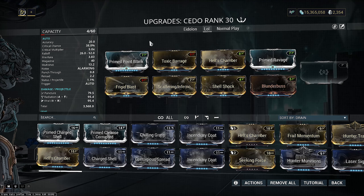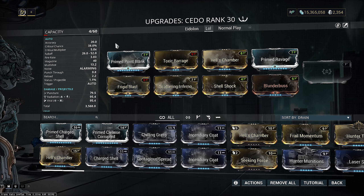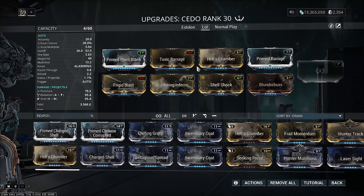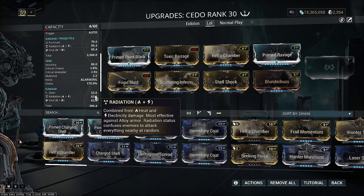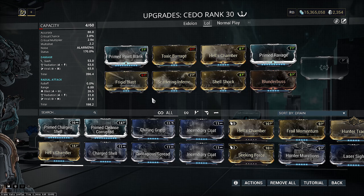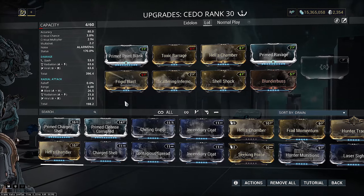Now you may have seen this build floating around lately, but I would not recommend using it. Although you have two strong elements set up on the weapon and a ton of status chance for the alt fire, I feel it really doesn't live up to the full potential of what this weapon is capable of. Yes, you have two extra statuses here with the glaive alt fire, also being able to force proc all four basic elements and its innate blast, but I still think it can do much better. So let's take a look at a different build.